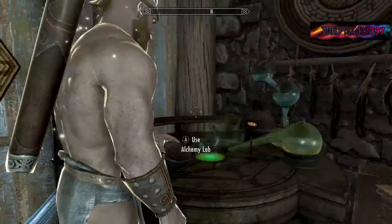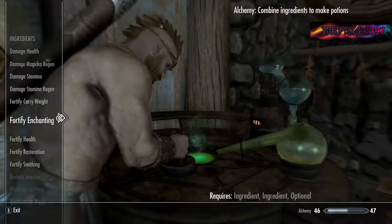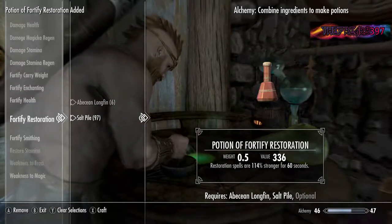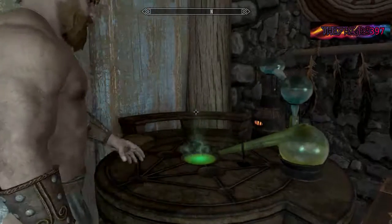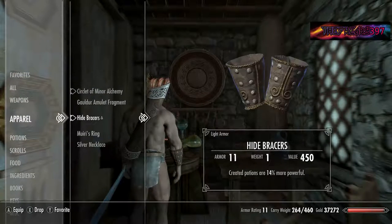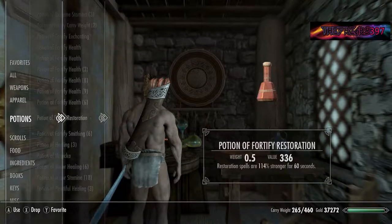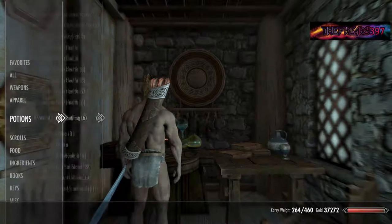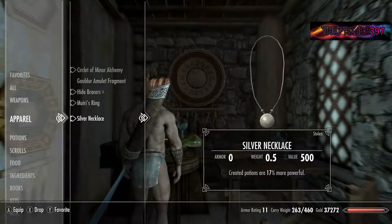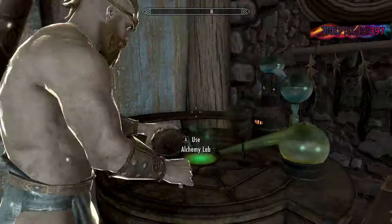As you make more and more potions, the effects will stack greater and greater, and you'll eventually make potions where it's plus a million percent better — and that's the time you need to stop, or else the game will break. It'll just shut down Skyrim, and in some cases it has actually restarted my Xbox, which is not good — that's why I say always save.